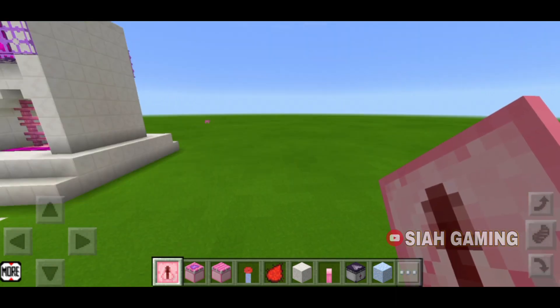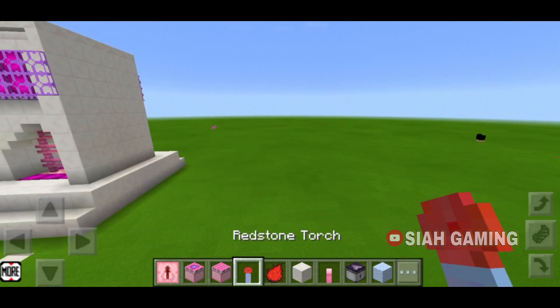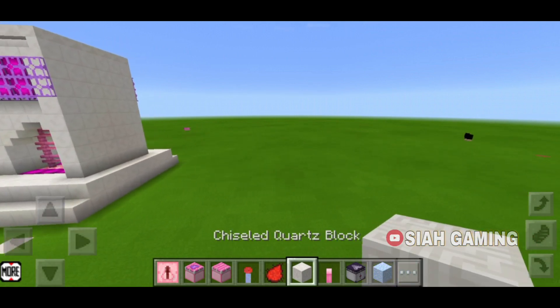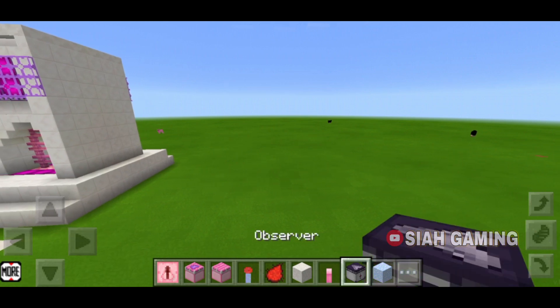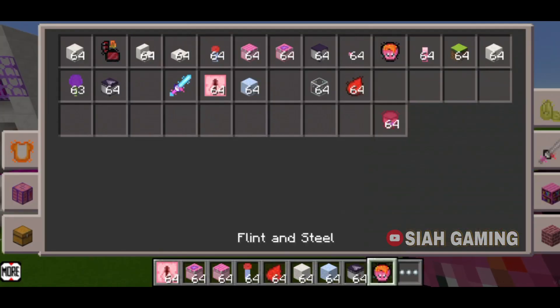The things that we will need are a repeater, sticky piston, piston, redstone torch, torch, redstone, any block of your choice, lever, observer, obsidian, lava bucket, and a flint and steel.